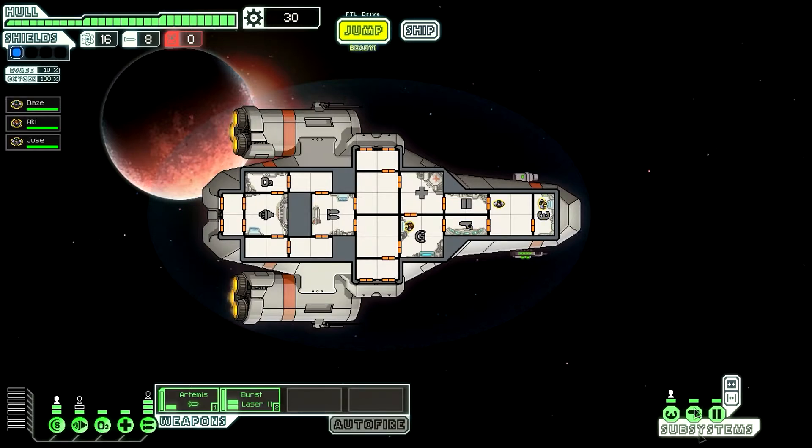These are your subsystems: the piloting area and the camera part. If the cameras have no power, you won't be able to see any room unless there's a crew member from your ship in that room. Basically it lets you see every single room in the ship.